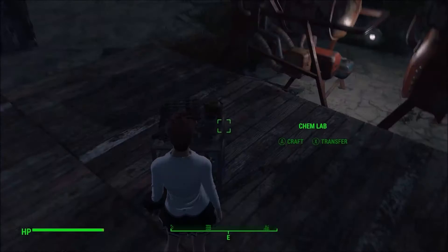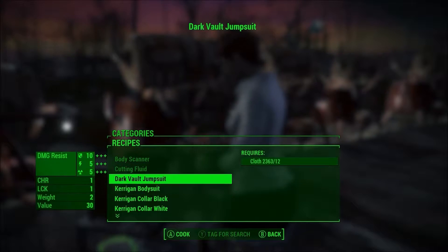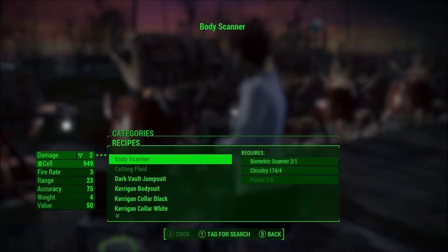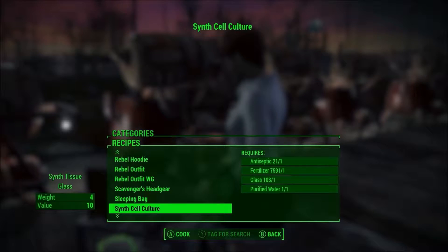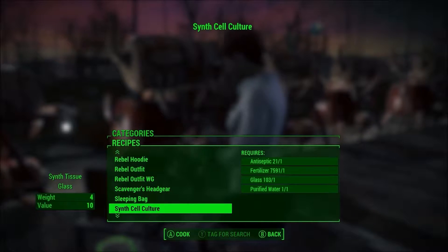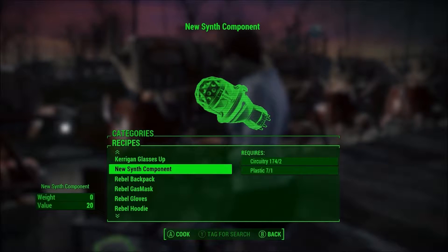For a lot of the stuff, you're going to go into the chemistry station, go under utilities, and right here is the body scanner, which you'll need in order to make copies of people. There's also synth cell culture, which is another thing you're going to need a lot of because it's needed to actually make the synths. And new synth component is another thing you're going to need in order to make synths as well.